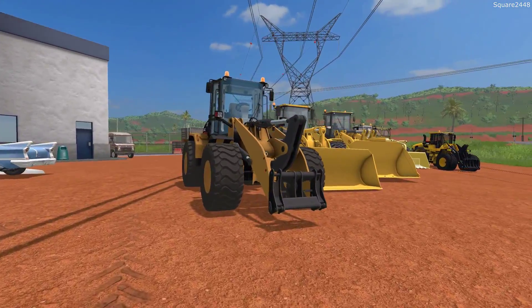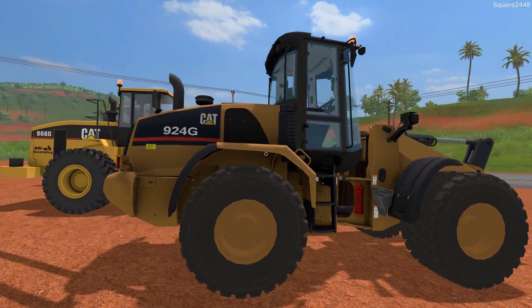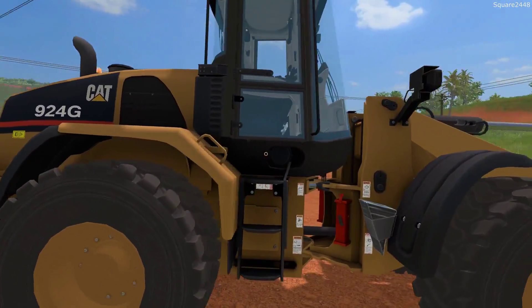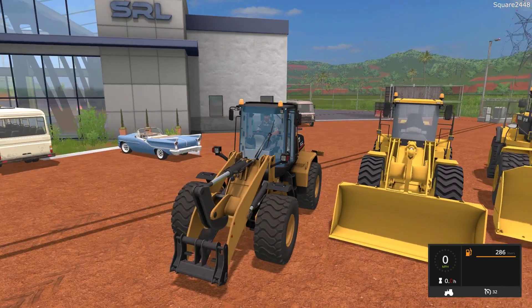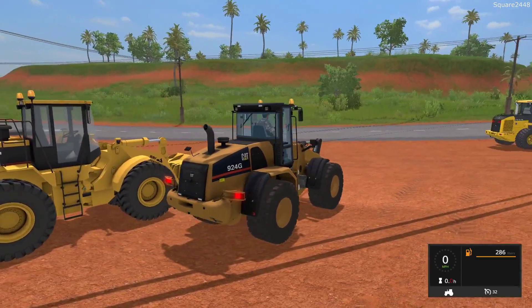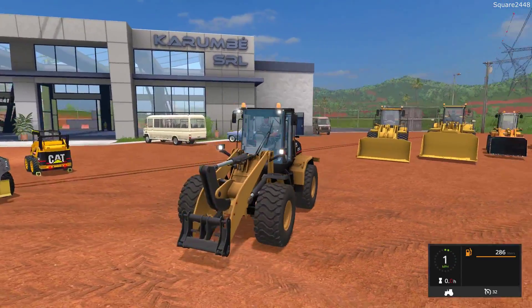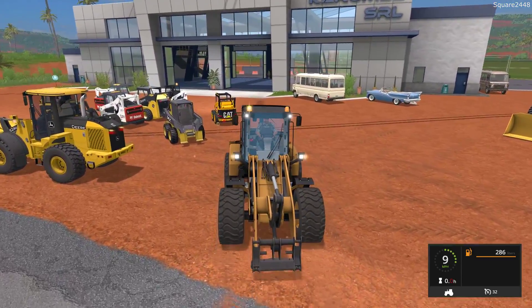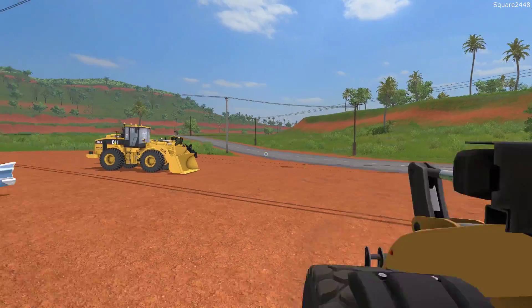Up next is a very nice Cat loader — the 924G. One of the big bonuses is that it does have strobes. It's like the perfect midsize loader. All of the lights work, and when you press home, the beacon lights and strobe lights all turn on. On the first person view you can see working mirrors. I really enjoy using this loader and have used it for quite some time — it kind of came out at the start of FS17.